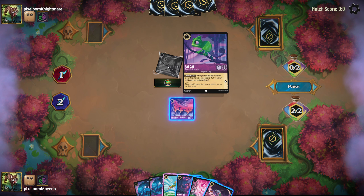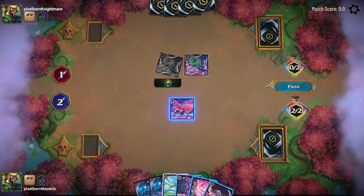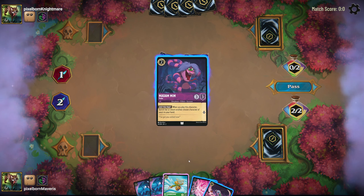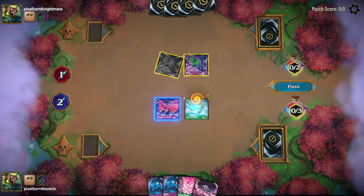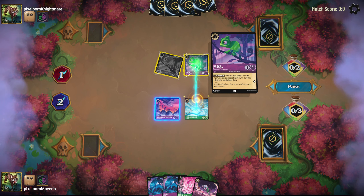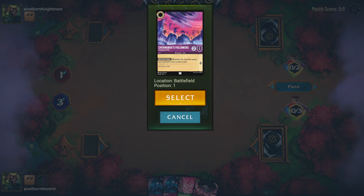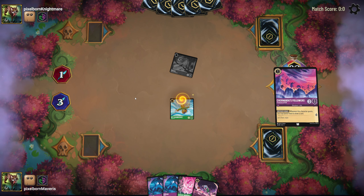When you attack, you deal your character's damage and take their character's damage onto yours, so each will be defeated if I attack. I'm going to go ahead and ink Madam Mim, then play Kit Cloud Kicker. When this character enters play, you may return an opposing character of attack 2 or less — which I'm going to do on the Pascal. Then I'm going to quest with Sharnabog's Followers and banish him to draw a card — just cycle.